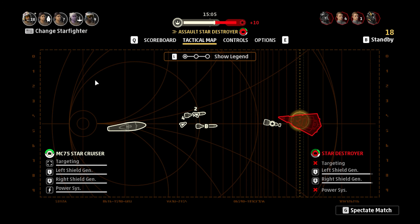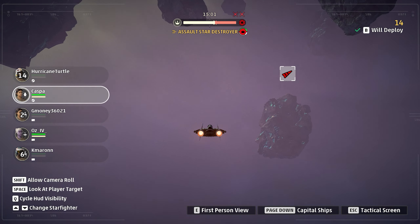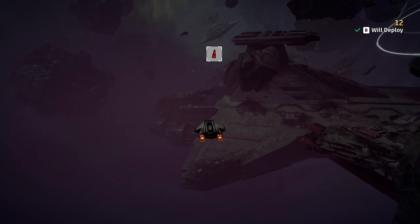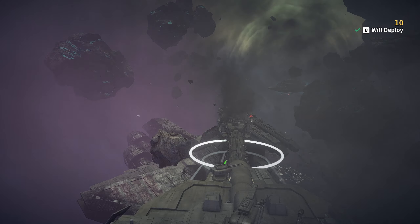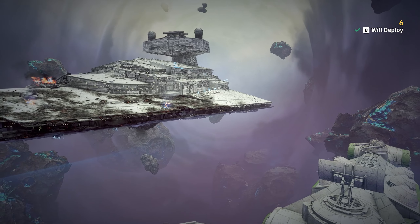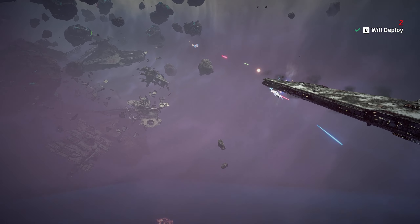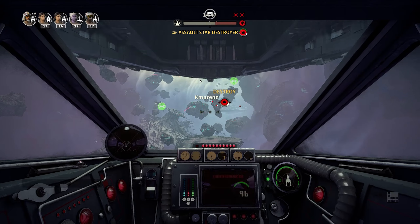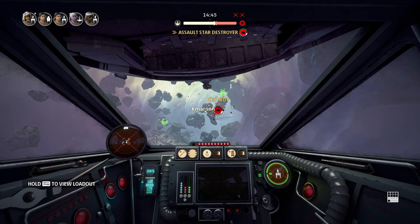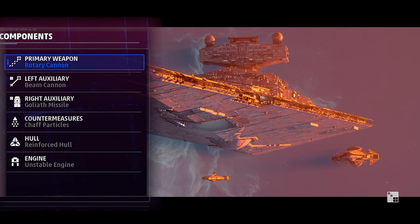I have the unstable engine on both loadouts because I like to fly into a ship and destroy components if I'm about to die — you explode in a big explosion. You do have to sacrifice some respawn time, but most of the time it works as intended. It does have two negative effects on the Y-wing: it removes 20 shields and hull. If you don't want to lose health on those, I'd recommend the normal starting engine or the slam engine just for the speed.